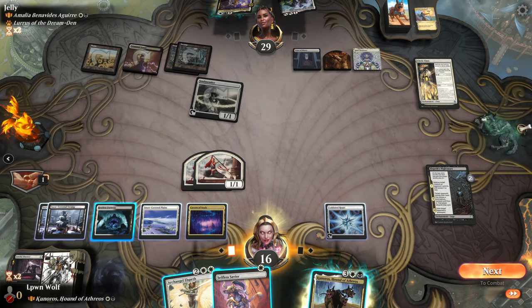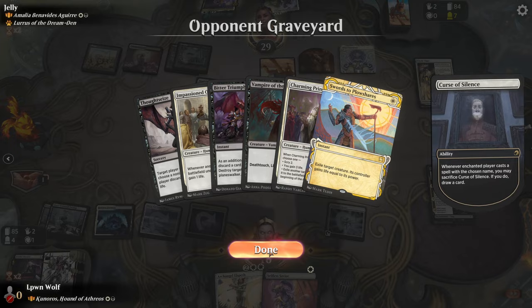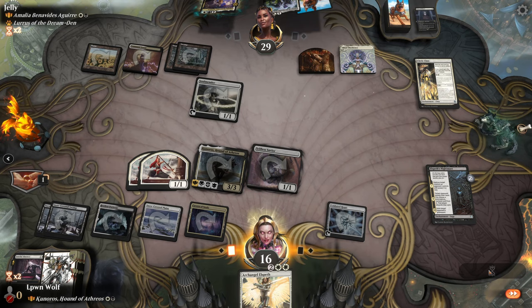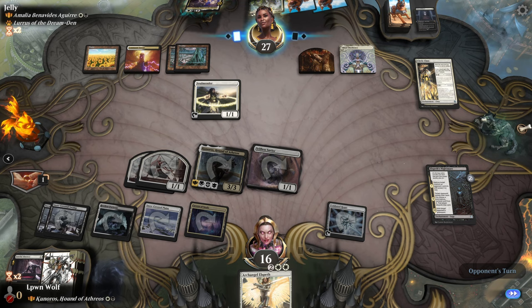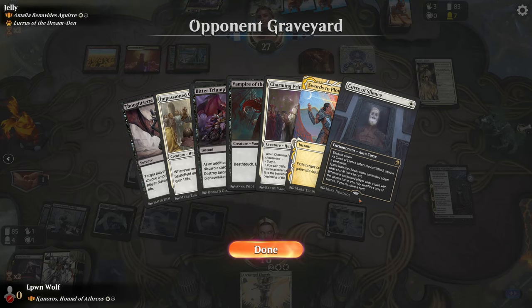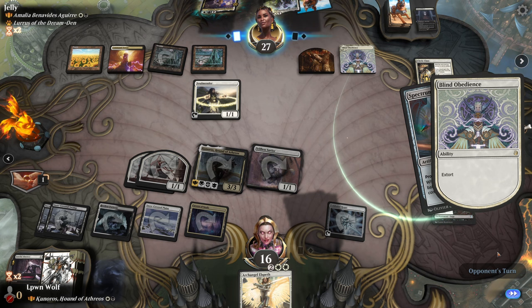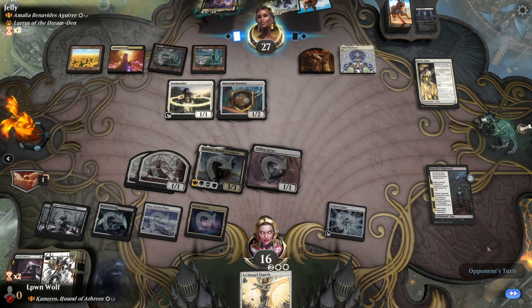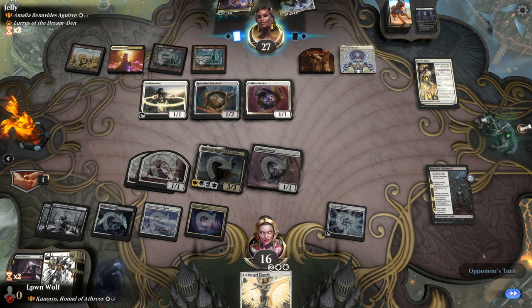Oh no — we're not exiling yet, that's next turn. Cards in graveyard can't enter the battlefield. Go for the Selfless Savior — now they can't play anything from the graveyard anyway, same difference. Weird graphical glitch there. I just hope they don't have any more removal — they've already used two pieces plus one hand removal. Spectrum Sentinel — I feel like that Extort's going to kill us; it has the potential to do that. We've really kind of invalidated their Lurrus with Kuniros and Elspeth's Nightmare. Ah, they've got a Selfless Savior — that's so annoying with Lurrus because they can keep replaying it over and over again.